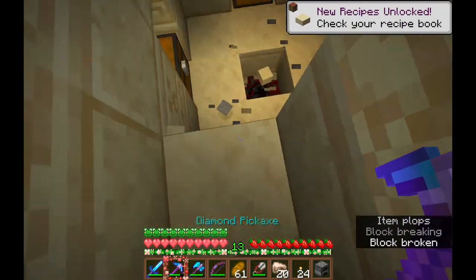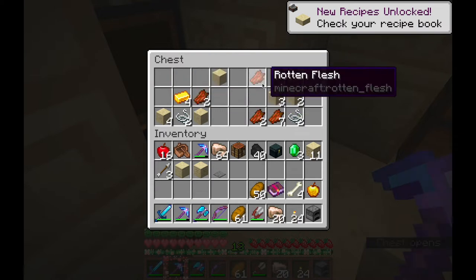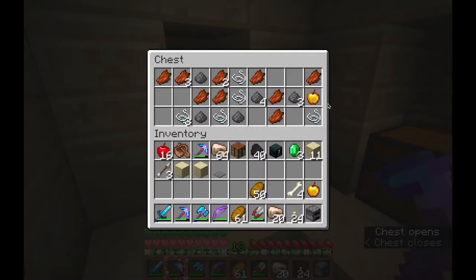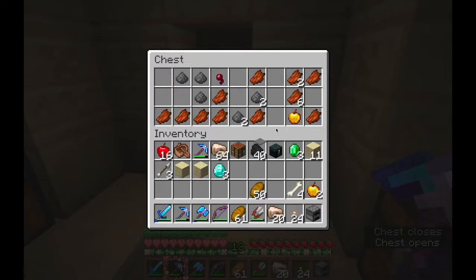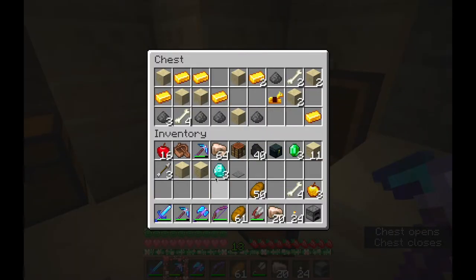I found a desert temple, which I thankfully didn't explode, but I don't think I actually got all the TNT in it, which irks me. And I didn't find an enchanted golden apple, which I wasn't really expecting to, but I'm not looking forward to needing to find one because it's kind of miserable. They're so rare.